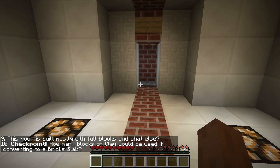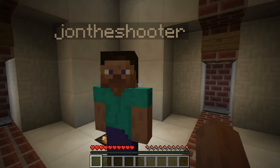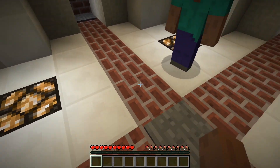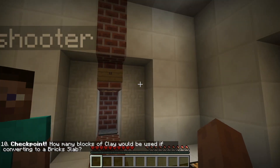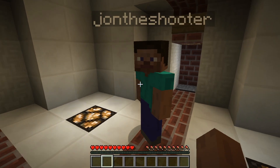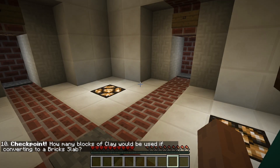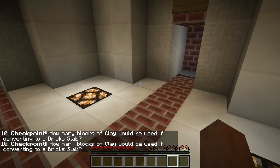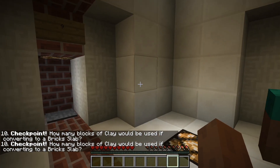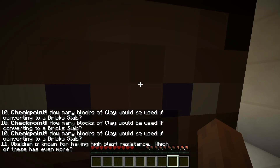How many blocks of clay would be used if converting to a brick slab? What? Shoot. Blocks of clay. Is that what it said? I have no idea. I happen to not know this one at all. Blocks of clay is 1, 2, 3, 4, 5, 6, 7, 8, 9 clay clumps. You don't use blocks of clay unless you're talking about bricks of clay to make bricks. To make a brick slab, then it would be 3, right? Do it. YOLO it. It's probably 6. Oh, I was going to say, okay.